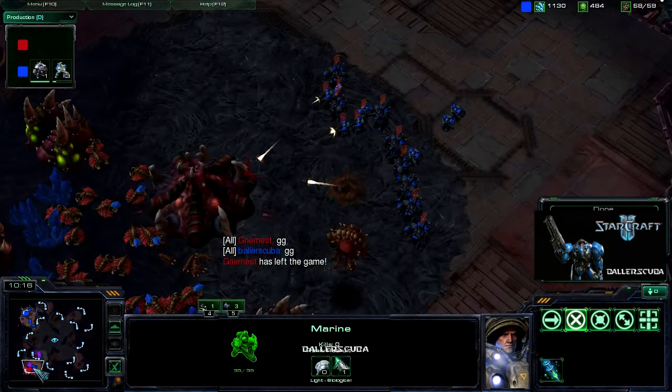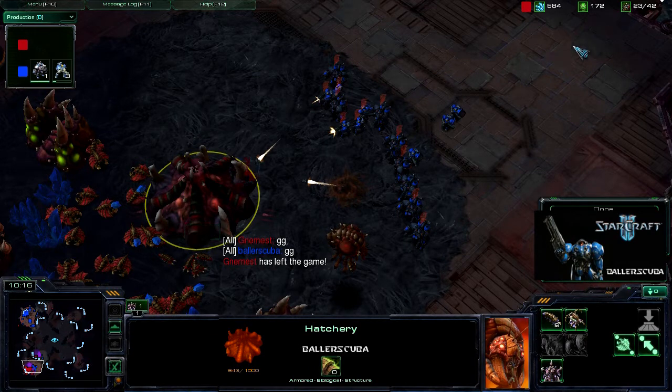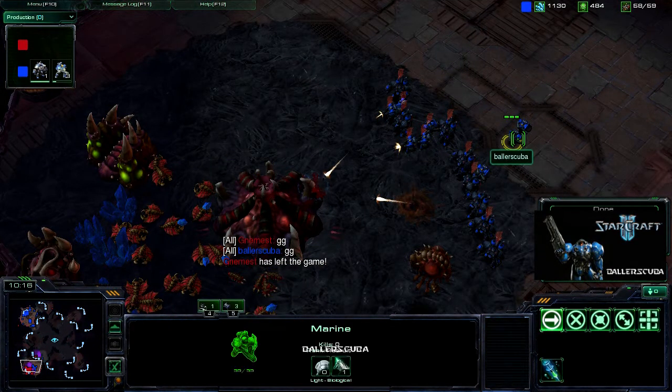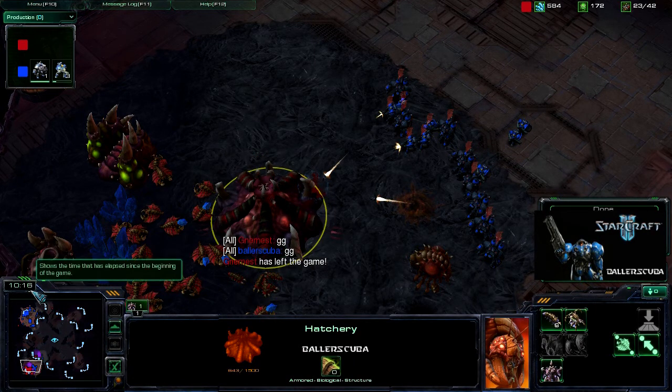I was able to get all those guys I was going to use to take out the debris, pull them back and realize he's going to be going for a lot of early aggression, so I need to take that out early. Macro is falling apart because I know the game's over. However, he still has a ton of minerals and gas and he still lost. You've got to spend that, man. There's no excuse for almost 600 minerals at the 10-minute mark when you lose. I'll probably do one of those games this week.